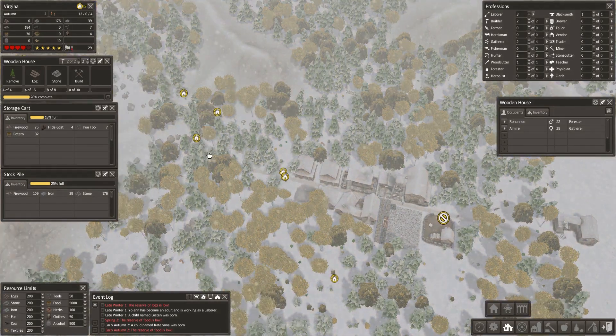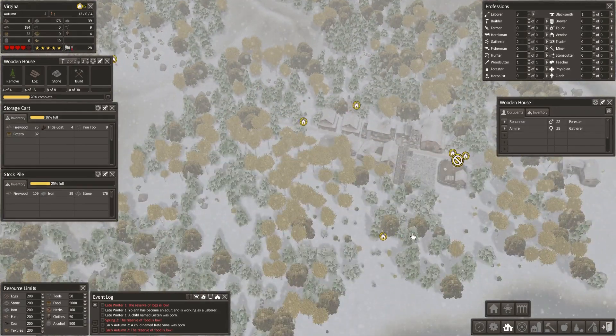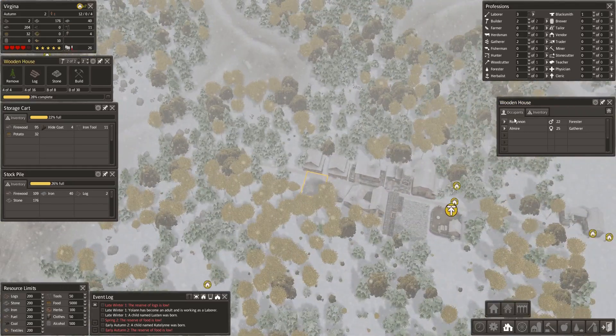How many more houses do we need? One, two, three, four, five, six. I think we'll be good with another house in.